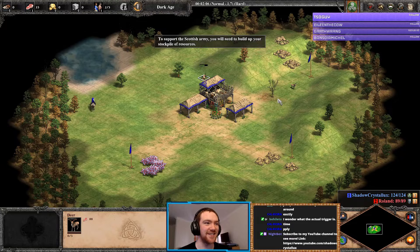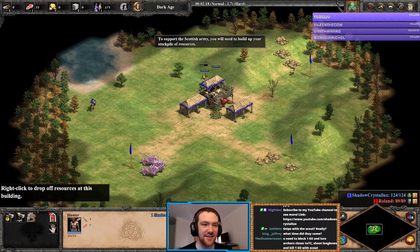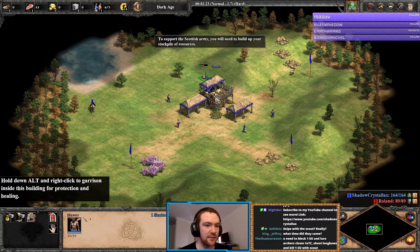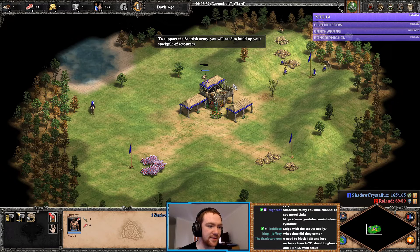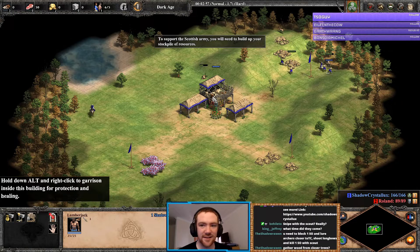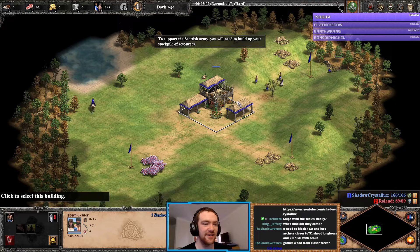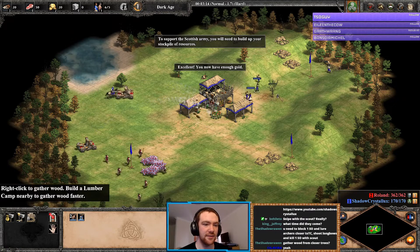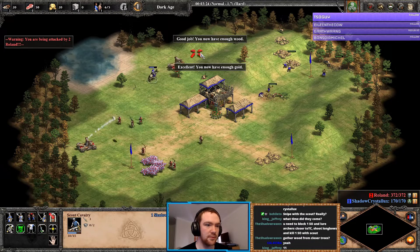Try if we even got a score block for this AI, Shadow. Good start, we're doing it — we're doing it, 50 food! Oh my god, that'd be so smart, why didn't I think of that? Taking the hard route here. To support the Scottish army we'll need to build up your stockpile of resources.